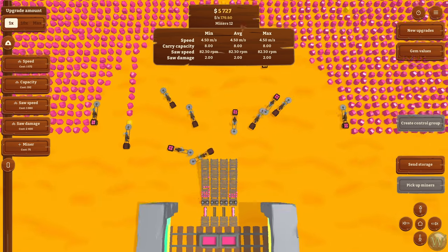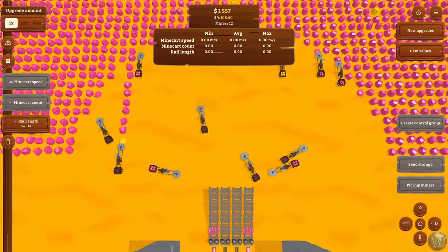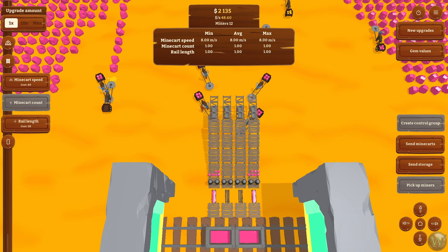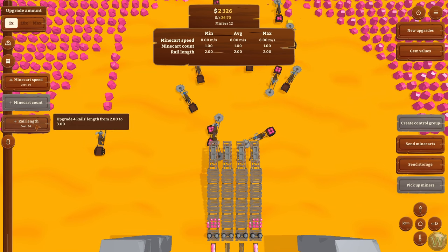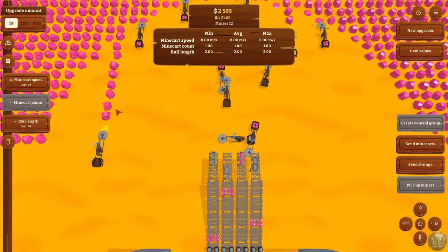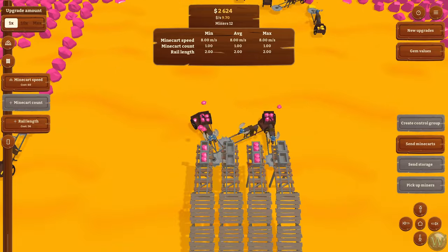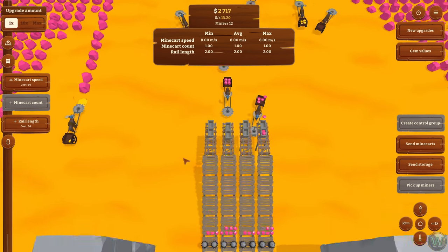We just got 5k — we just sold all that and made the money. Let's buy these rails. And that gets us minecarts, which is another category. The first thing we need to do is add to the rail length. That puts down these little rails here, and so now instead of the miners delivering to the top of these chutes, they deliver to the rail cars, which will travel down the rails. This allows the miners to not have to go as far down toward the delivery carts — they can just go to these minecarts on these rails, deliver the items, and then the minecarts will go back and forth making the delivery.